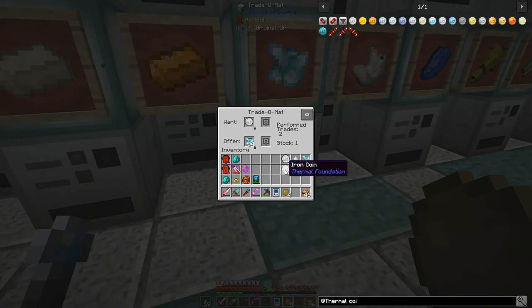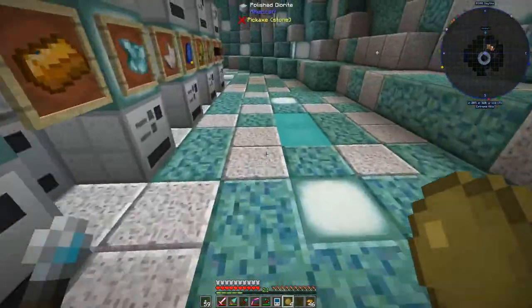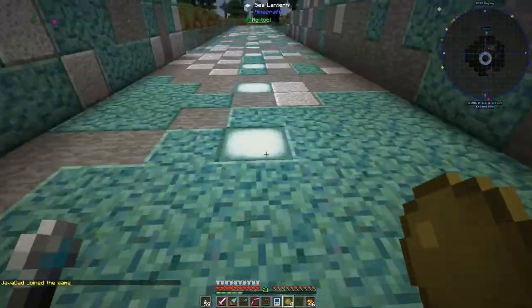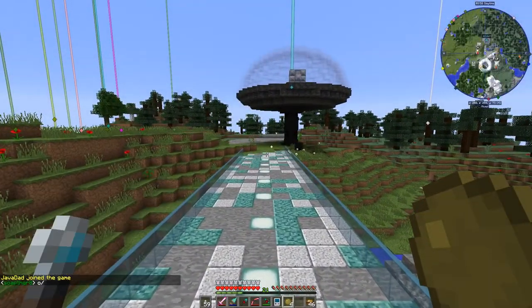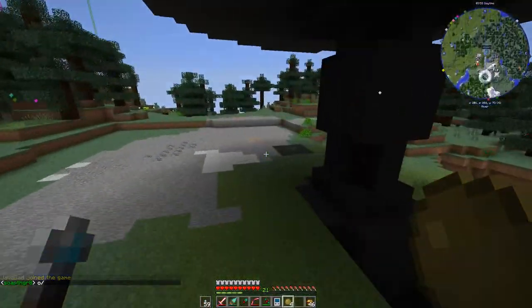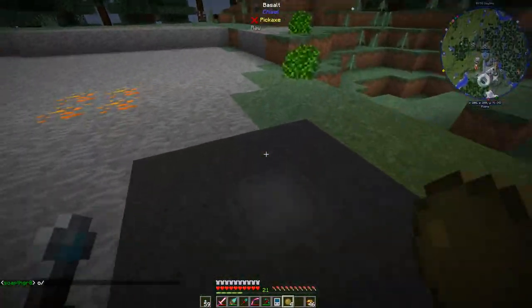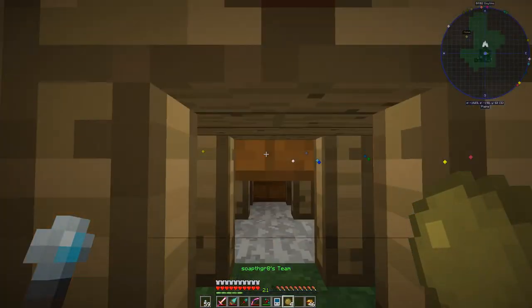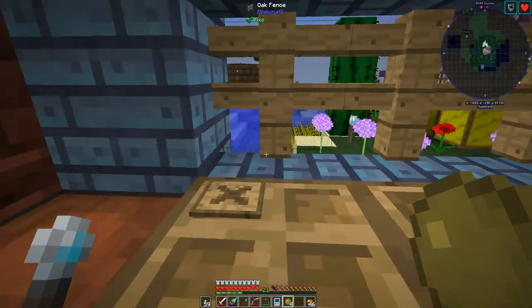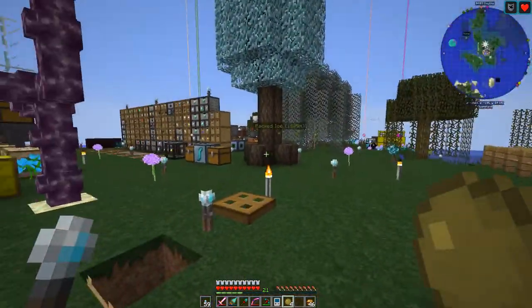I do want some more dimensional shard ore though. We'll get four stacks of that, and yeah, we'll just go with that — that's going to let us infuse some stuff. But we can now head back to base. We'll use the sponduary as he's calling it — go up here and click that. Excellent, so we're back home.